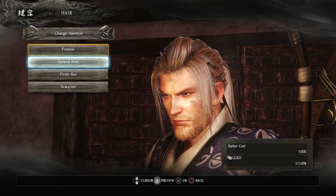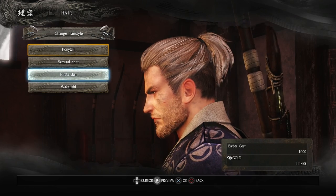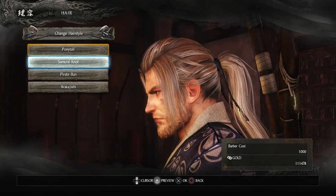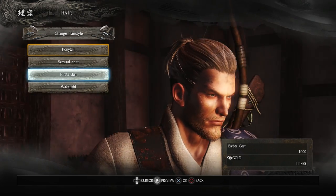Hey guys and welcome back to a brand new video here on the channel. Today we're going to be doing another short guide for Neo. In today's video we're going to be showing you how to unlock the barbershop so we can customize our hair and our beard. It's actually very simple, but you will need a bit of gold to do this.